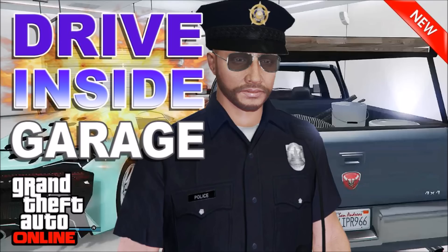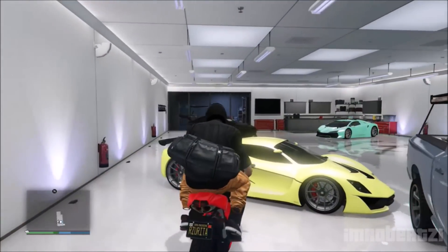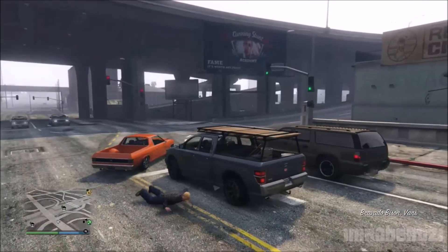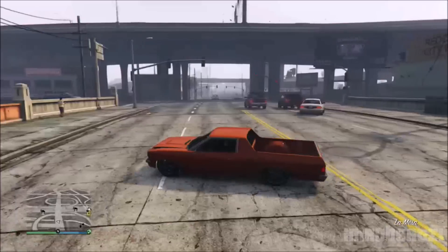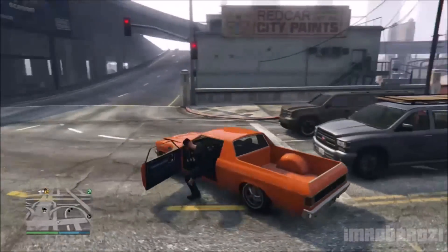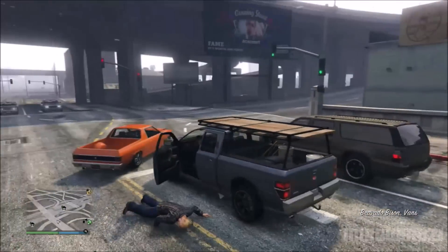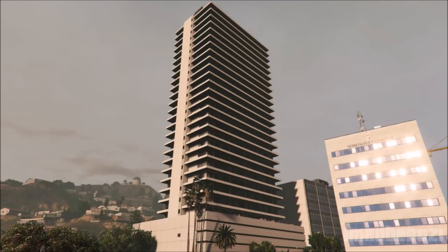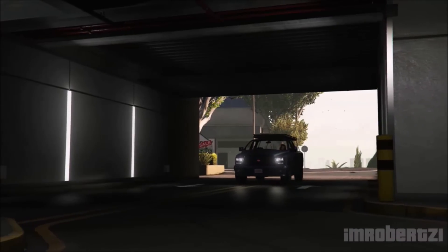This is a cool glitch to do with your friends. In today's video I will show you how to drive in your garage after the new update. You need a Bravado Bison — you can find one at this location. The Bravado Bison must have wood planks on the top. The easiest way to make it spawn is to either purchase one or drive around in any truck in that location. Once you have the Bravado Bison with wood planks, drive to your garage with two open slots and you should be able to drive any car inside.